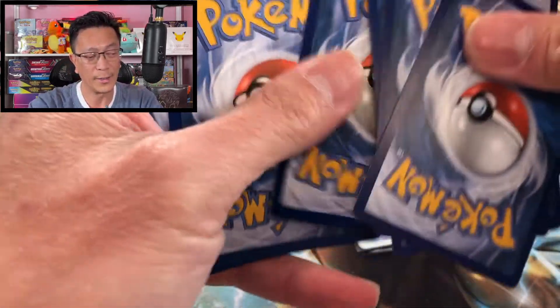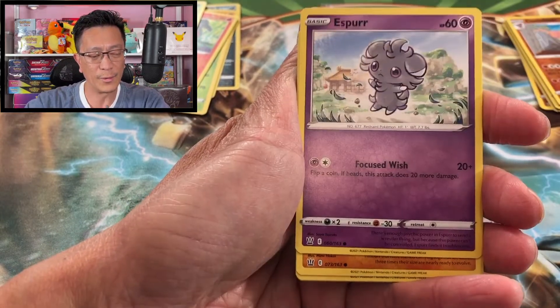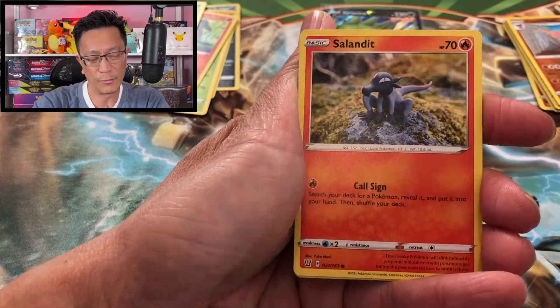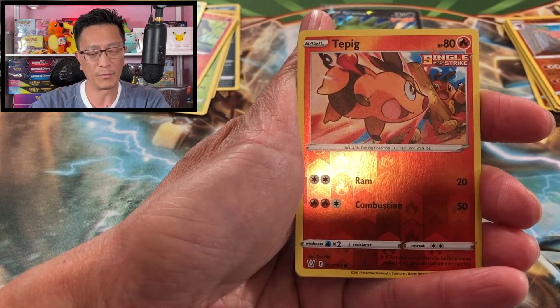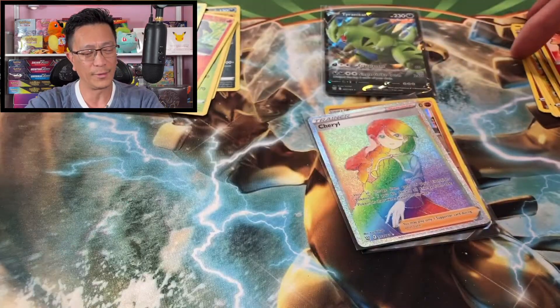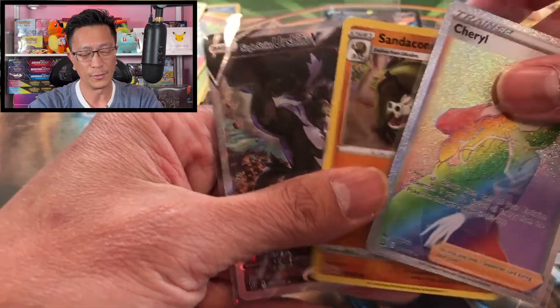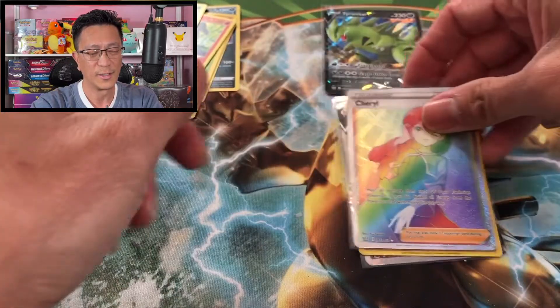Have you guys had any luck with your Battle Styles openings? Let me know in the comments what you've pulled. Last pack — Durant, Perrserker, Tool Jammer, Espurr, Timber, Slowpoke, Corefish, Salandit, Tepig reverse holo — and the last card is Grappellot, regular rare. The pack battle was won by those single pack blisters with those awesome hits! Thank you so much for watching — if you're new, subscribe or share this video. Until the next video, peace!